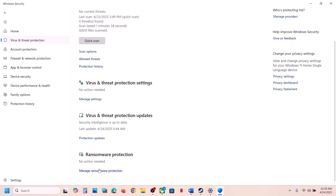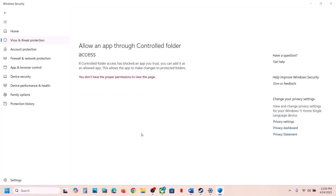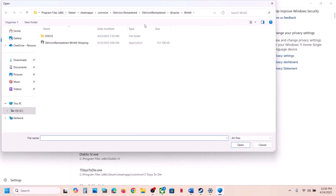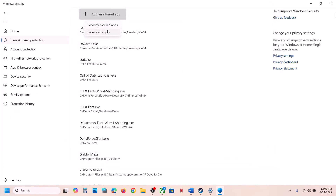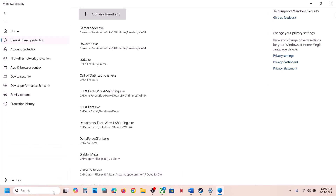Also go to Virus and Threat Protection, scroll down, click Manage Ransomware Protection, click Allow an App Through Controlled Folder Access, click Yes to allow, then click Add and Allow App. Browse to the game installation folder, select the game exe file, click Open. Then again click Add and Allow App, open the Binaries, Win64 folder, select that exe file, and click Open.